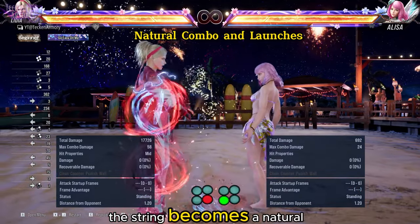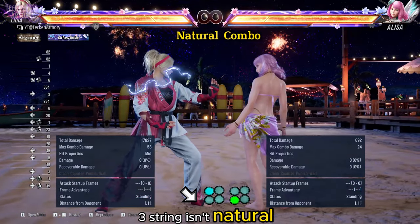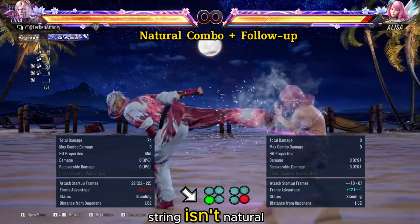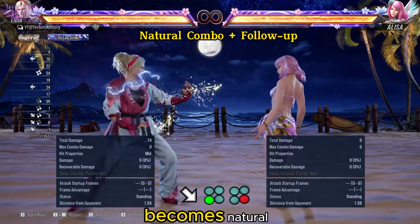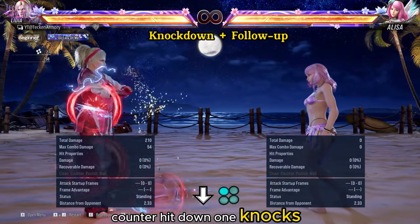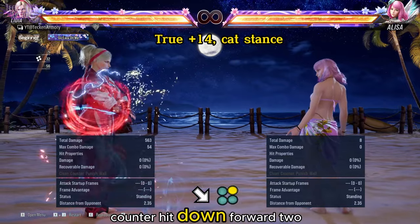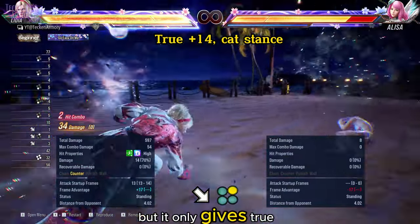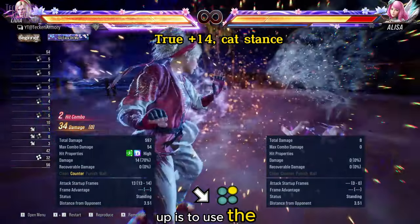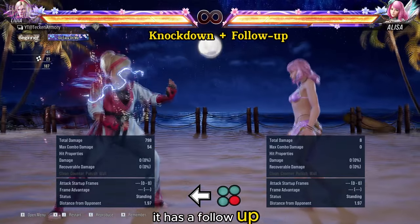Normal down forward 1-3 string isn't natural, but with counter hit it becomes natural. Normal down forward 3-4 string isn't natural, but with counter hit it becomes natural — you can also do a follow-up which we will show later. Counter hit down 1 knocks opponent face down — you can also do a follow-up later. Counter hit down forward 2 shows plus 24 but only gives true plus 14. Since it leaves you in Cat's Stance, the best choice for follow-up is to use the 13-frame heat engager. Counter hit back 4 knocks opponents down and has a follow-up we will show later.